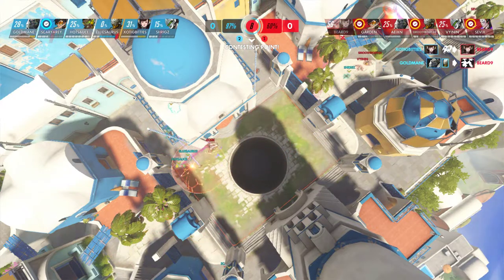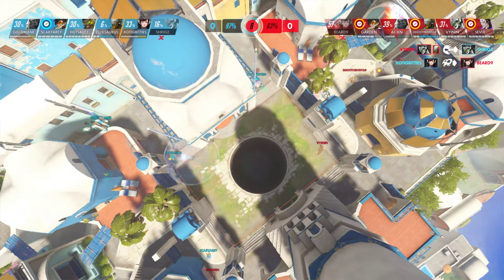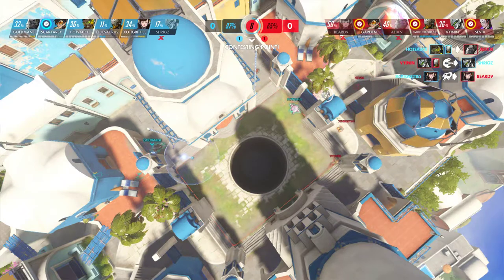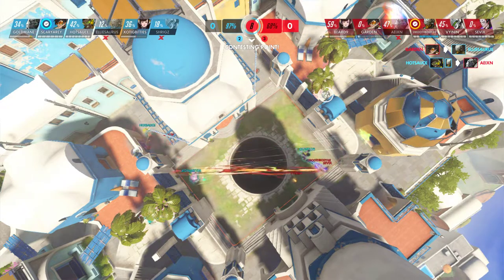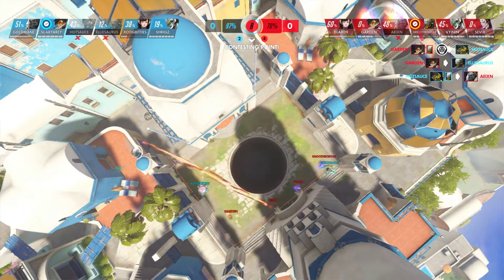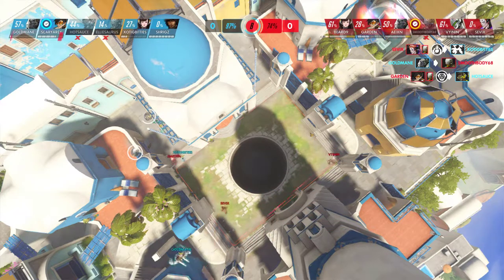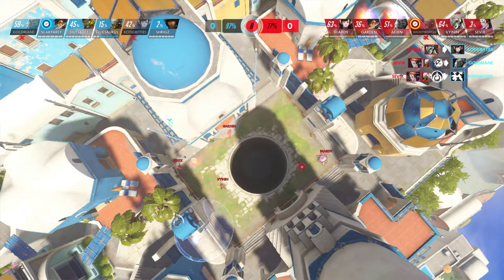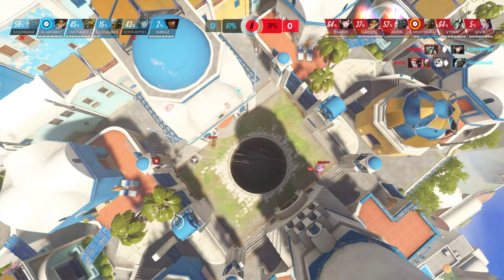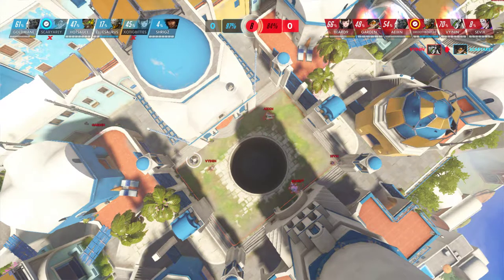They're back in full force and Shrigz is spawn camping the enemy team, allowing them to punish the enemy tanks on the point. But they lose their Zenyatta and then their Lucio, so actually they aren't going to be able to take this — I think it's the fault of most of their team not being able to kill the tanks fast enough. The tanks do a good job of stalling, and the Tracer does a good job of staying and collapsing on the Zenyatta. So red team keeps the point.